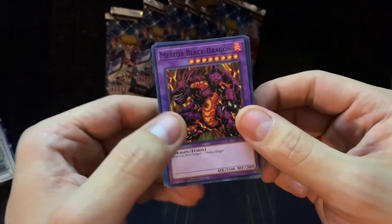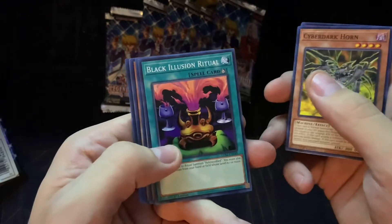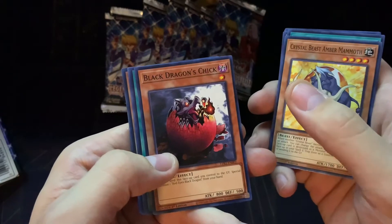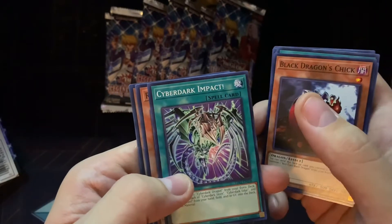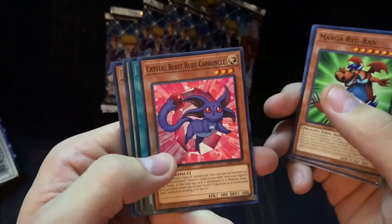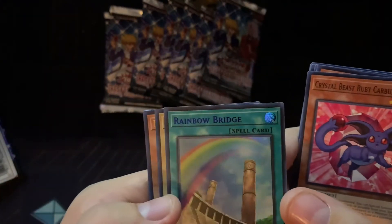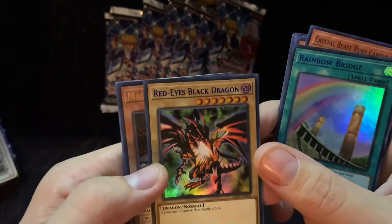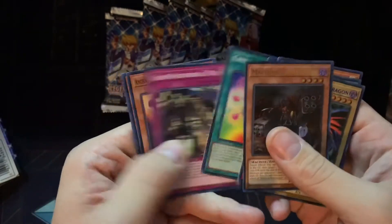We have Meteor Black Dragon, Counter Gem, Cyber Dark Horn, Black Illusion Ritual, Crystal Beast Amber Mammoth, and Black Dragon's Chick — really cool that they changed the name from Red-Eye's B-Chick to Black Dragon's Chick. Cyber Dark Impact, Rainbow Dark Dragon, Magno Raioran — that's an old school card right there. Crystal Beast Ruby Carbuncle, Rainbow Bridge, and that's the purple text — it's kind of hard to tell between the blue and the purple. That's the Red-Eye's Black Dragon, Makina Re-Savanger, Crystal Tree, and a couple more commons.